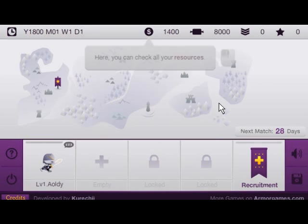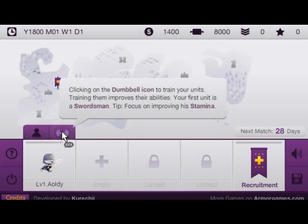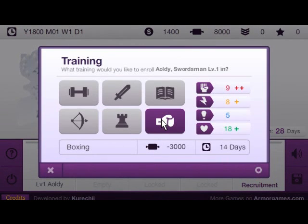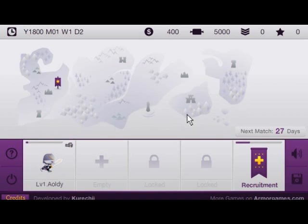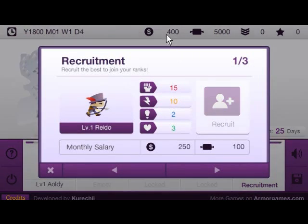I'm just going to start off by recruiting. It takes about a week and we can also upgrade our dudes. We can train them so they get more powerful. Swordsman — best to do boxing, second best to do gym if you don't have enough. You have resources, cash, you have food, this is leadership, and fame.